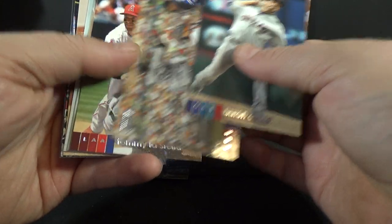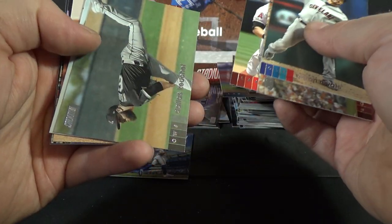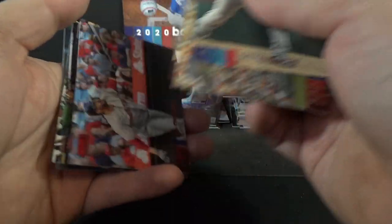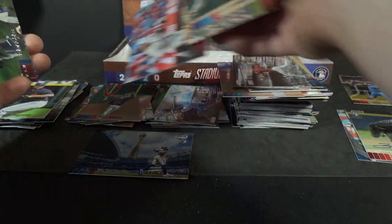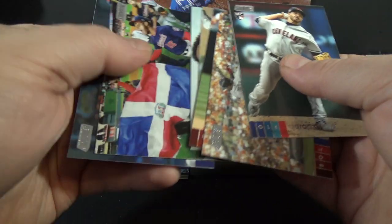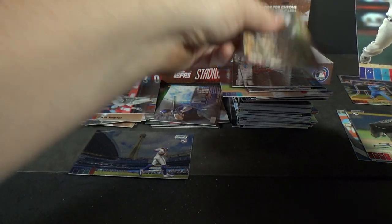Aaron Civale rookie, David Ortiz, Tommy La Stella, Dallas Keuchel, Rafael Devers, JD Martinez red foil, Victor Robles, and Elvis Andrus to end the box.